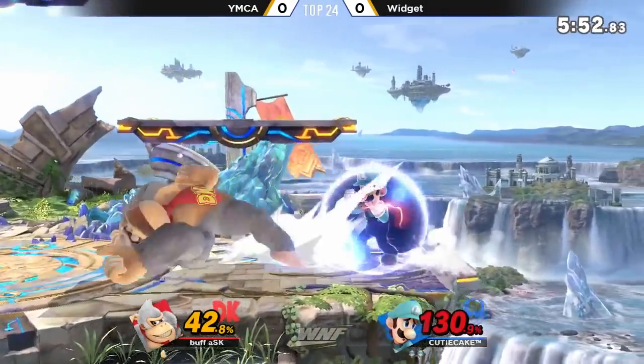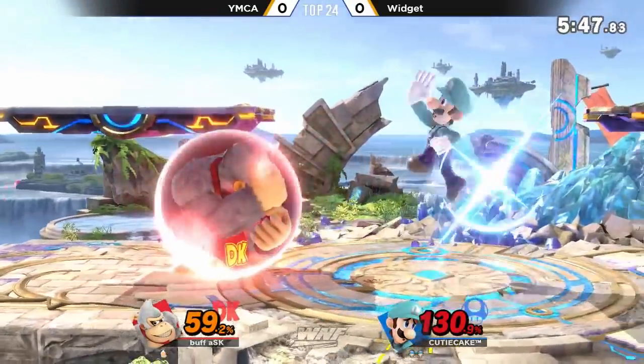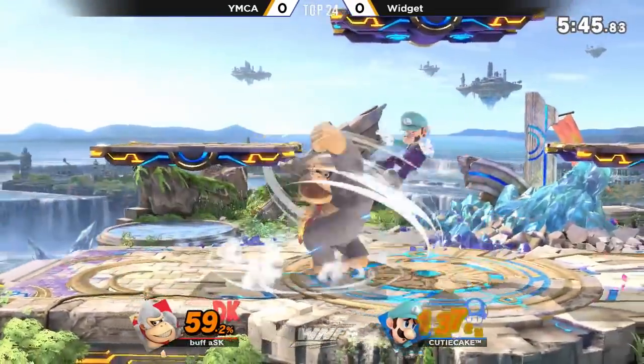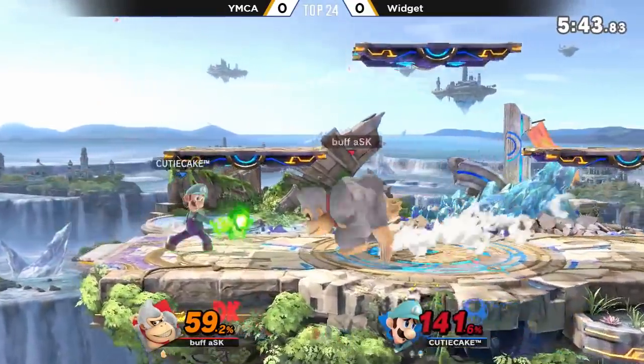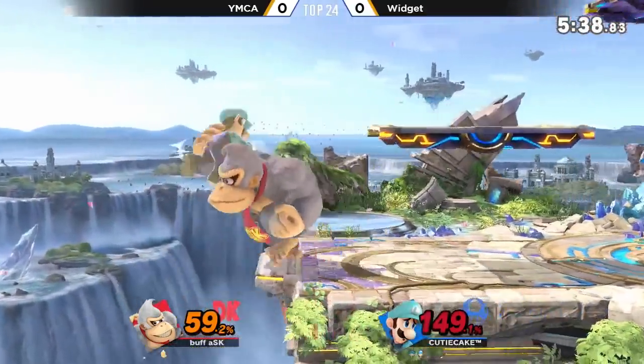There's a parry, but no hard punish — that was a really good parry coming in. He almost armored through all three jabs with the side beat. YMCA really trying to close out this stock here. Falls out of the up beat too. I know it's a kill move; I don't know if it would have killed right then and there — that was really weird how he fell out.